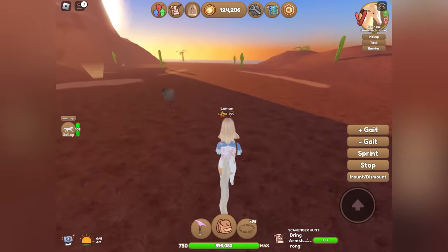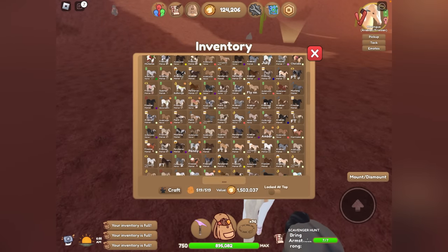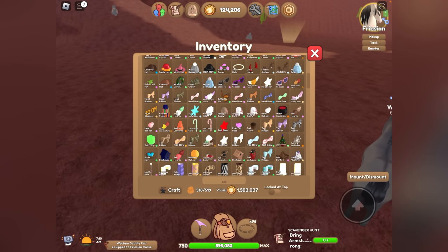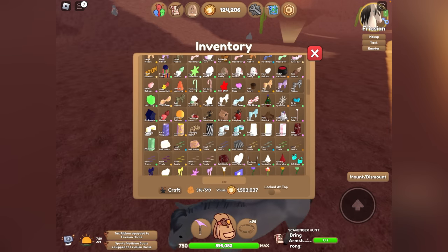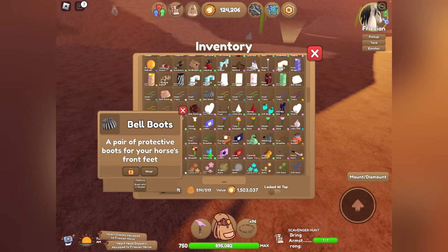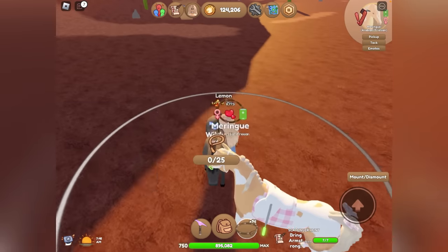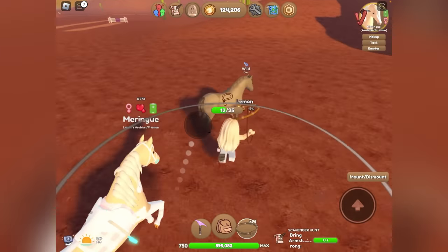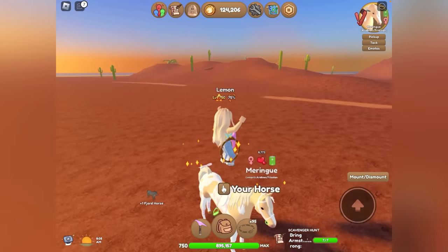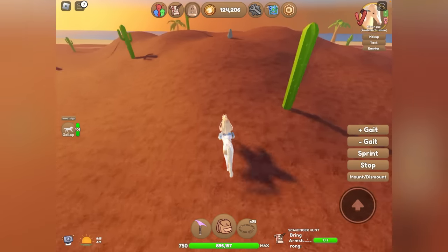Oh, we got a Fjord over here — this is a good one! My inventory is full though. I need more inventory space. If you don't know already, you can equip accessories to your horse and that will clear up inventory space. So if you're ever in a situation like this, just equip some accessories to your horse. There we go, we got six more inventory spaces. Now we have more room to catch this horse, and it's a pretty good one. This coat looks really cool on the Fjords.